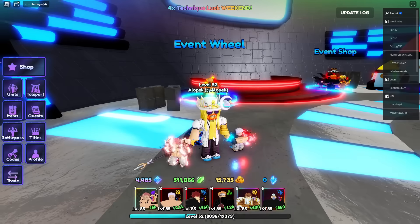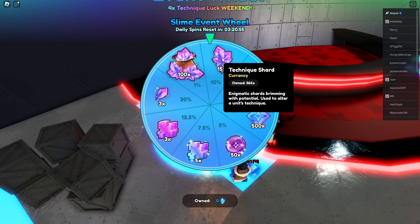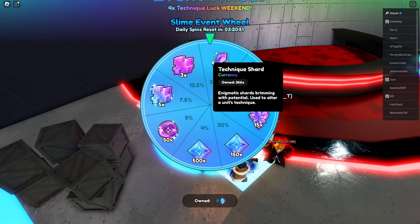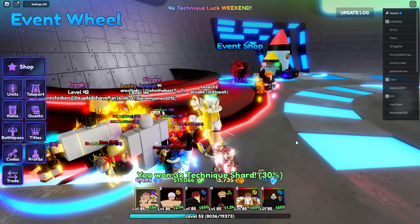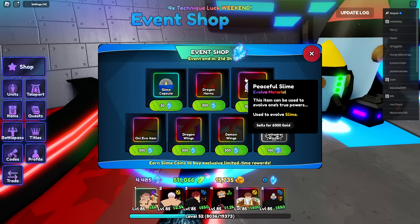What's up guys, we just got the new update in Anime Last Stand with four new codes. First up, we got a new daily wheel - you can spin it every day. I got three technique shards, not bad. We also got a new event shop with dragon horns for Valdera evo.